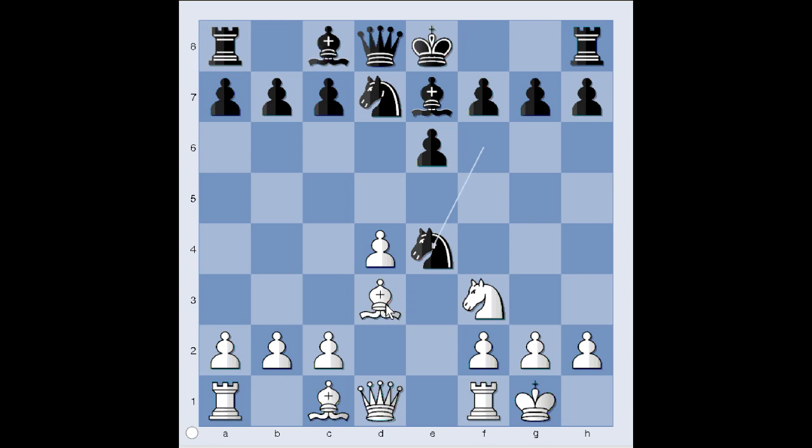Knight takes knight on e4. Bishop takes knight. Knight to f6, attacking the bishop. And of course bishop to d3 was played. It is black to move. Castling should have been considered. Instead, black played b6, planning to fianchetto the bishop to b7.